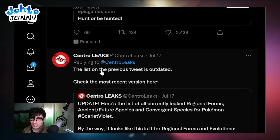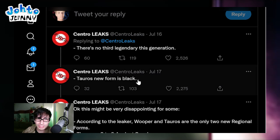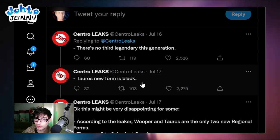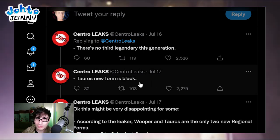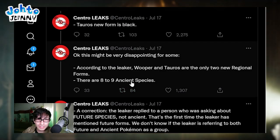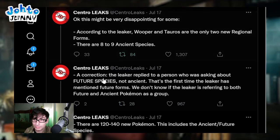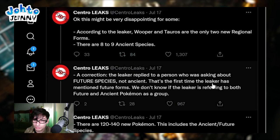Tauros' new form is black. We're going to find out later that there's more than just one form of Tauros. There are eight to nine future species - correction, that was about the future species specifically. There are 120 to 140 new Pokemon, including ancient and future species. That is insane - I think the only games that had that many new Pokemon were Gens 1 and 5.